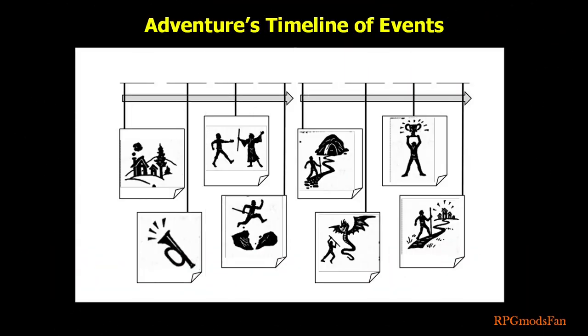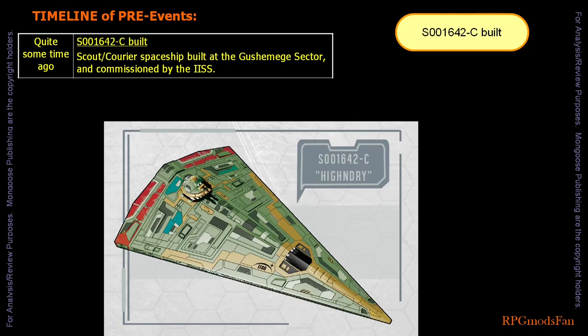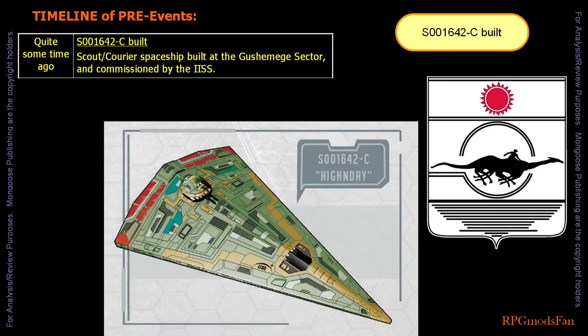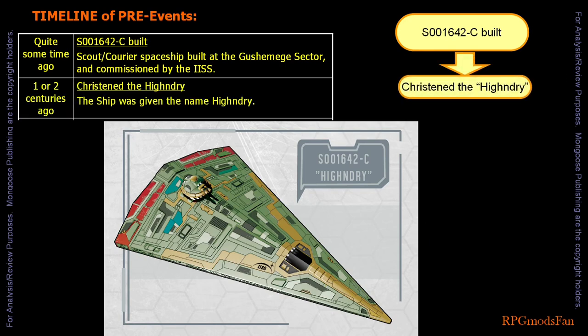I will now go through the adventure's timeline of events. Quite some time ago, the 100-ton Scout/Courier spaceship was built at the Gushmage sector. It was commissioned by the Imperial Interstellar Scout Service, or the IISS, for short. The ship was designated as S-001642C. The ship has seen service on exploration, survey, and communications missions. Some time later, one or two centuries ago, the ship was given the name High and Dry.